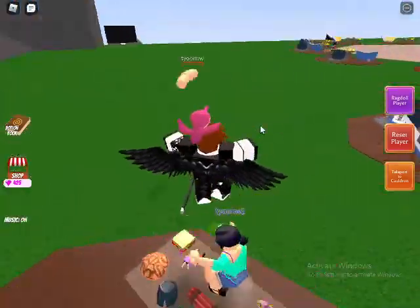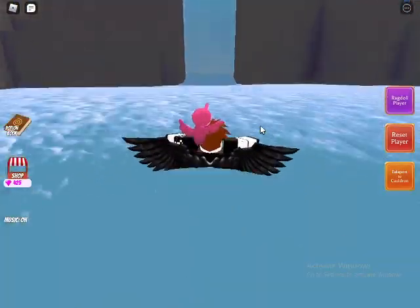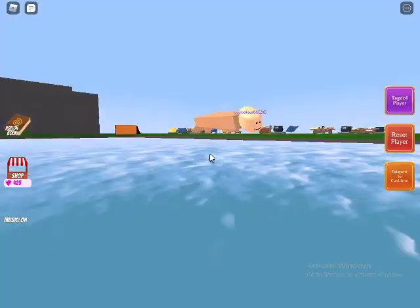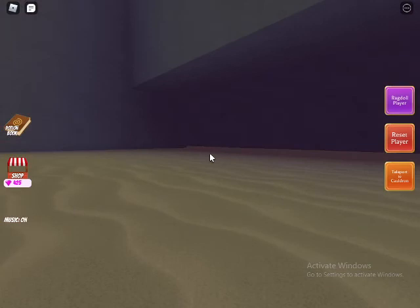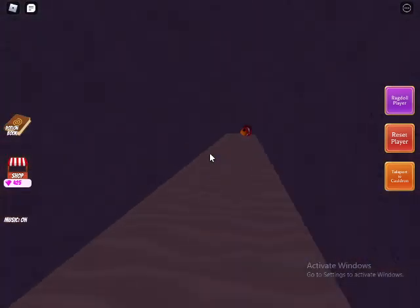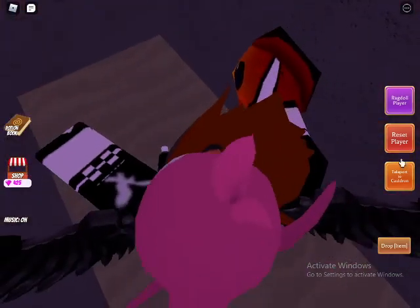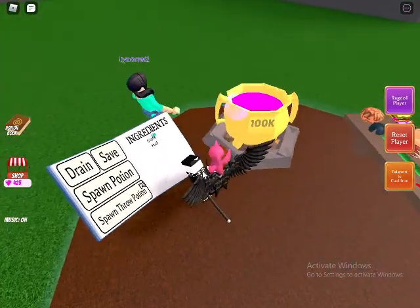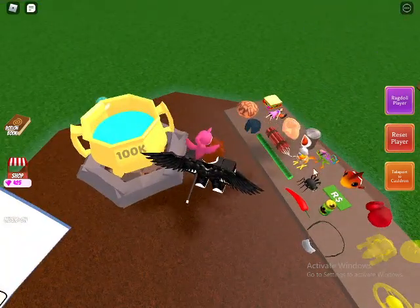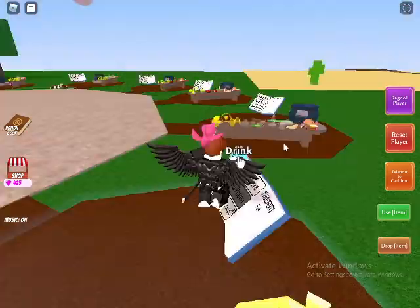The second ingredient is fish. Fish is useful to get bird and chili. You swim down to the water, find a little hole, point your camera downwards, swim into the hole, grab the fish, first-person teleport to the cauldron, and put it in.